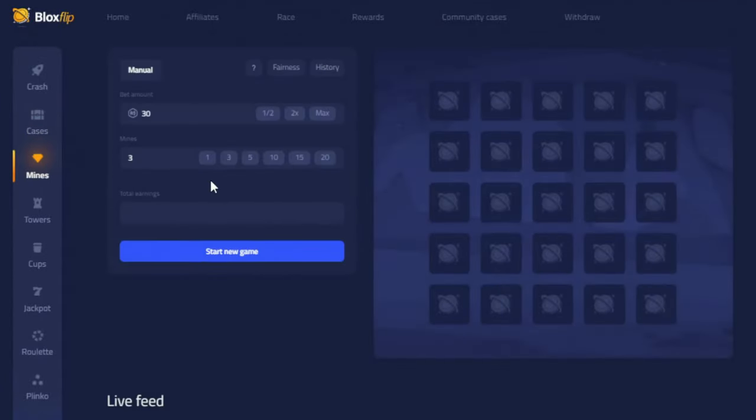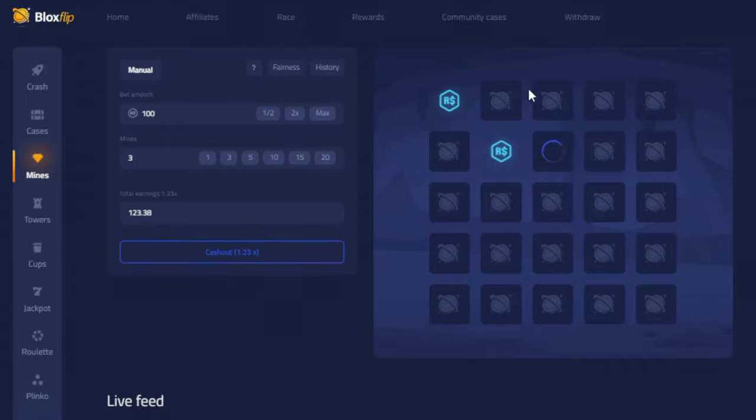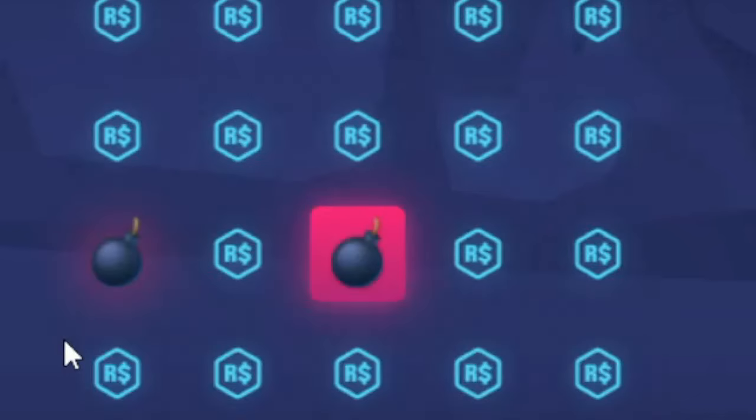Next up is Mines. You can select the bet amount and the amount of mines you want. The more buttons you click, the higher the multiplier will go. But if you click a mine, then you'll lose your wager.